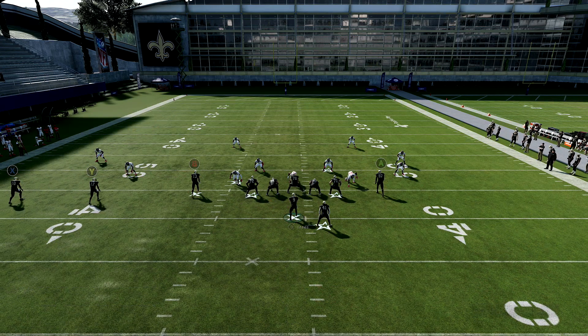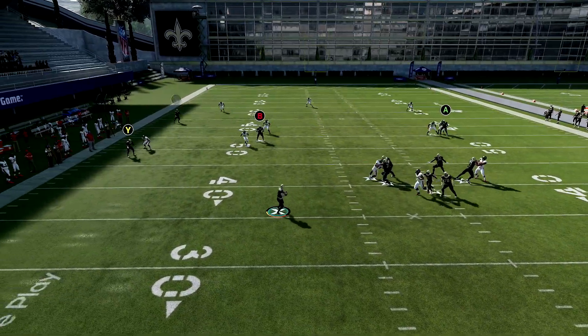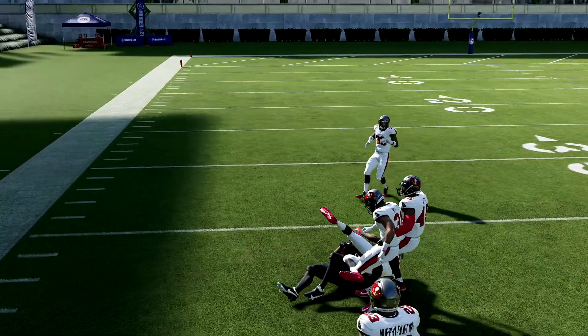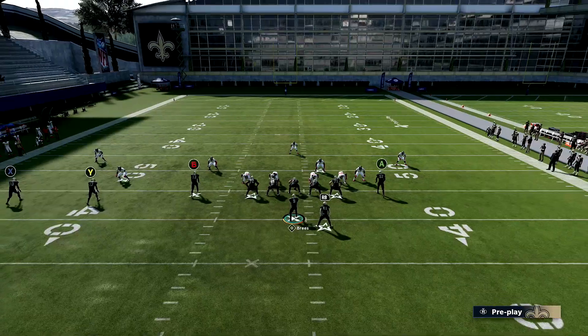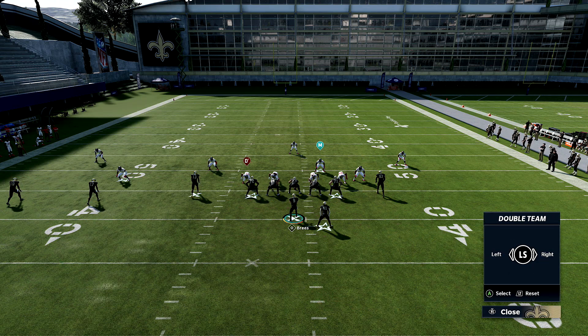Just put X on a comeback, simple as that, and then you wait for him to leave his assignment. That was a match coverage actually — but you're going to have the comeback route every single time no matter what. This is a quick high-low read for cover three that works every single time. You're always going to have someone open.